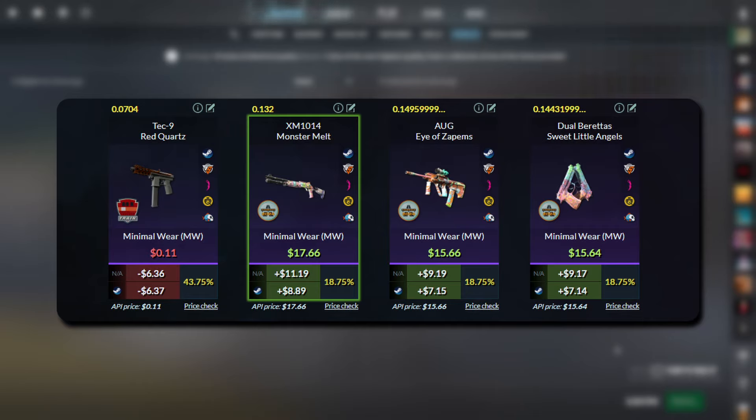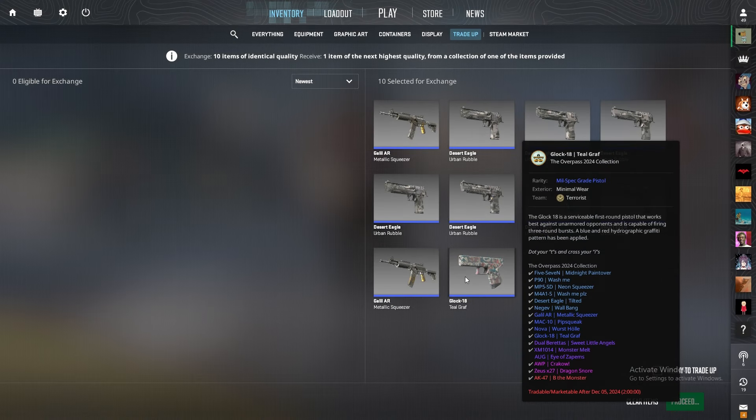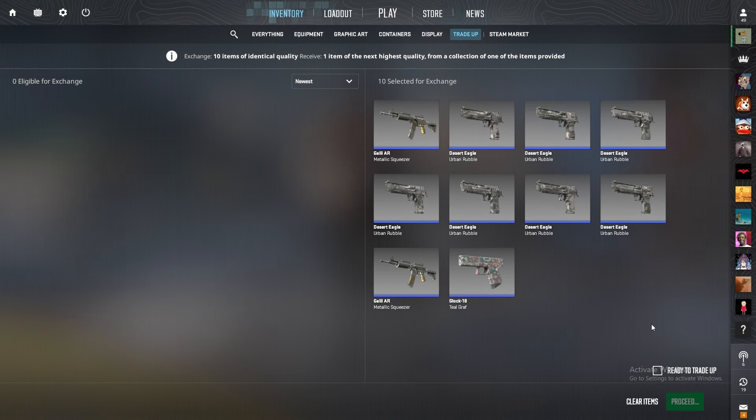Our profitability is 124% on Steam and 143% on a third-party marketplace, with odds to profit at 56.25%. I'm really looking for that AUG I've Zeppens — it's the only skin I don't have in the Overpass 2024 collection. Hoping to get it with this one, if not the next trade-up. Let's go in three, two, one, go.